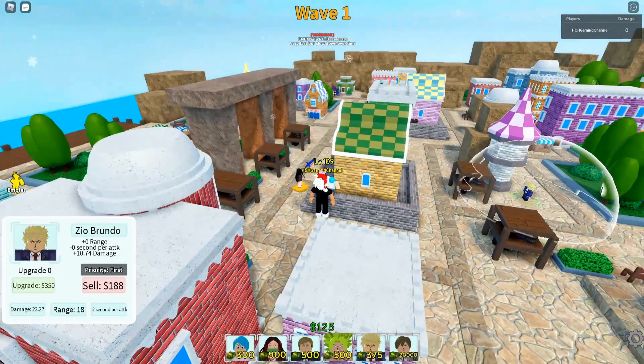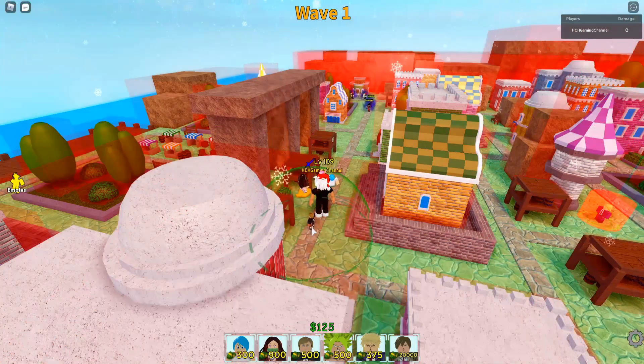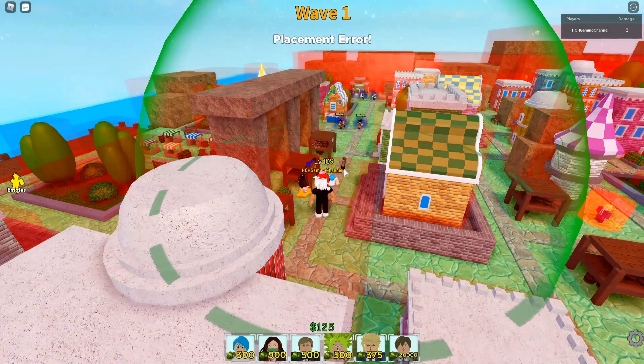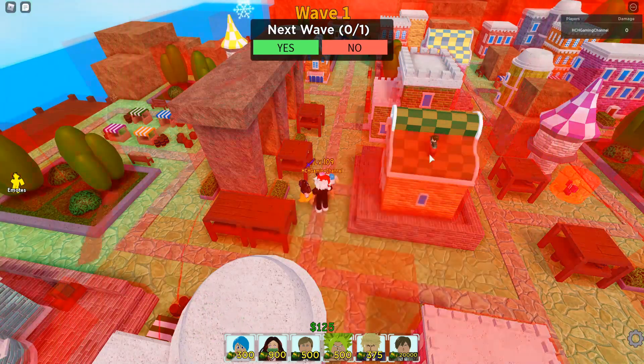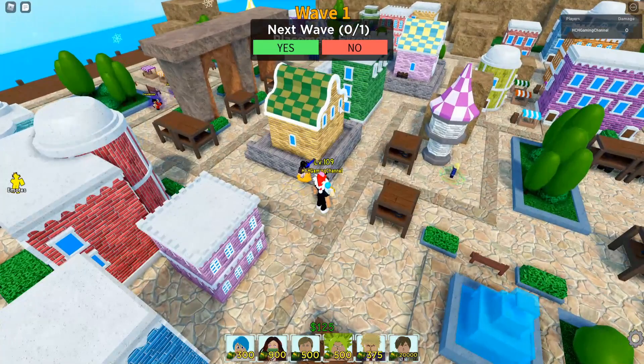Your main towers for grinding gems would be: you need to have Bulma, you need to have Erwin, and you need to have Light Yagami. Light Yagami is going to be your main tower for grinding. Let's get started — let me go ahead and get my defenses up.